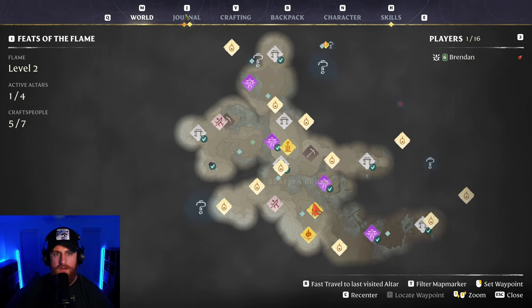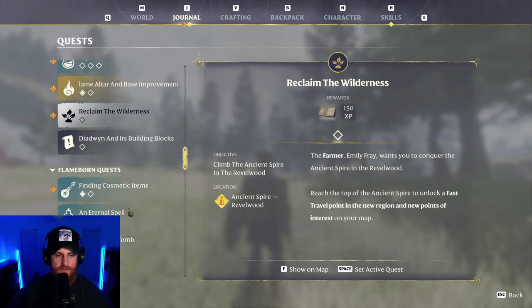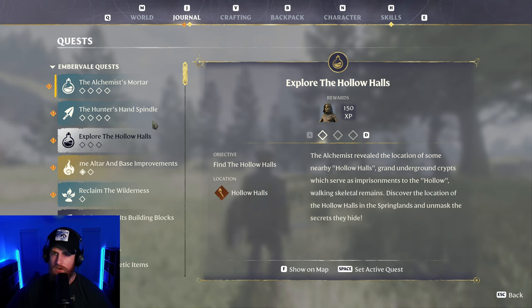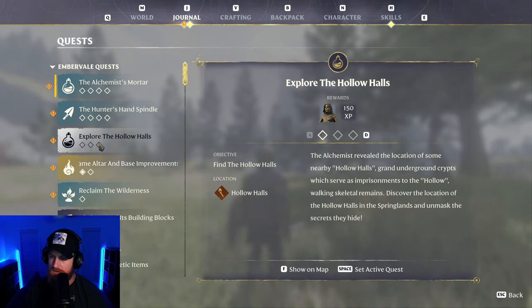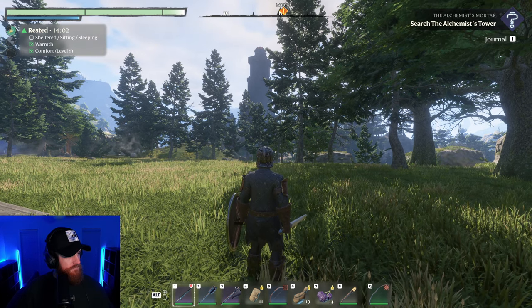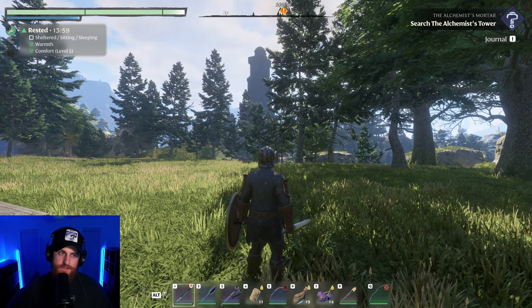Are the hollow halls like bad or something? Like obviously they are because it doesn't sound good. Alright, so explore the hollow halls — the Alchemist wants me to go there. Grand imprisonment. The hollow walk is going to ruin my bones — go to the location of the hollow halls and unmask the secrets they hide. Okay, I will go and check out the hollow halls next time.